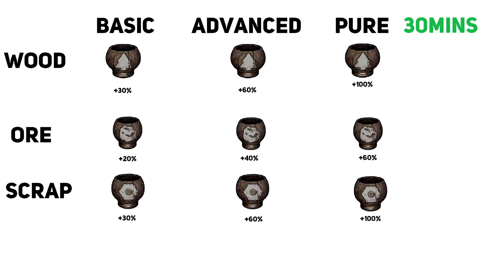The only time it would be worth upgrading is if you have heaps of teas and find you're not going on that many farm runs. In order for the later teas to be more viable they need to buff berry farming. The wood and ore teas give more per tree or node, and the scrap tea only works for barrels — it doesn't work for recycling crates or other things.